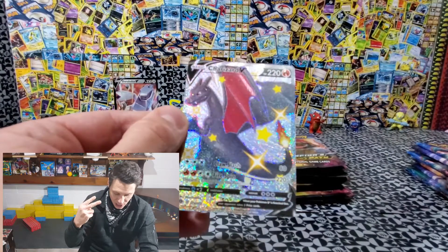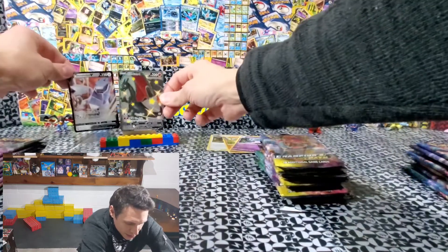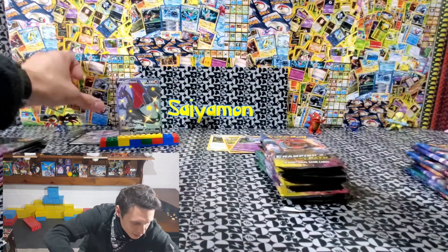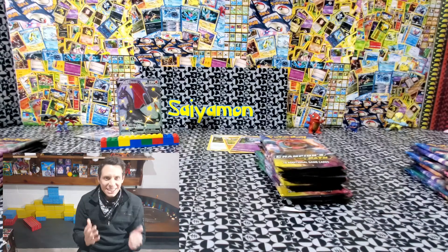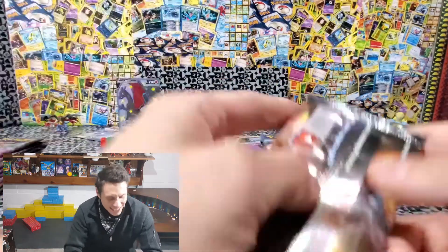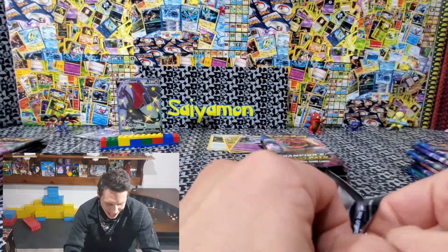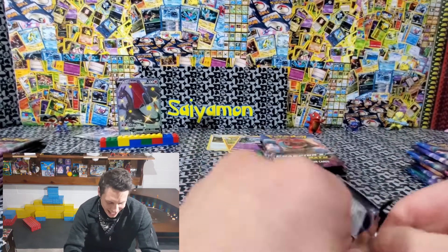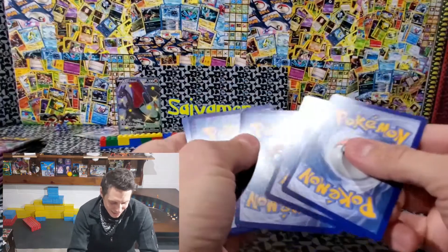The second one is going to be the Rainbow Charizard. Oh man. Sorry buddy, you're going to have to move though — you can go back here, you can still be safe back there, you can lay down. Oh my goodness, look at that beautiful card. I can't believe we just did that. Moving on — things can't get any better from here. I am so stinking happy. Holy ham and cheese sandwich. That is fantastic.